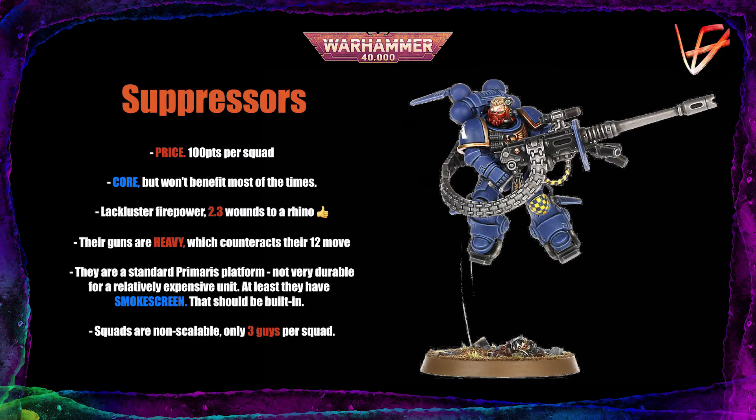Our next contenders are the Suppressors, because they seem to be one of the most forsaken units in the whole Codex. When the Shadow Spear box came out I was very hopeful about those guys — I hoped they would fill the role of a fast counter-attack firepower unit. Unfortunately they turned out to be so ridiculously underpowered that they are mostly unusable. First of all they are too pricey, costing 100 points per squad — 33 points per model — and they have nothing to back that up.